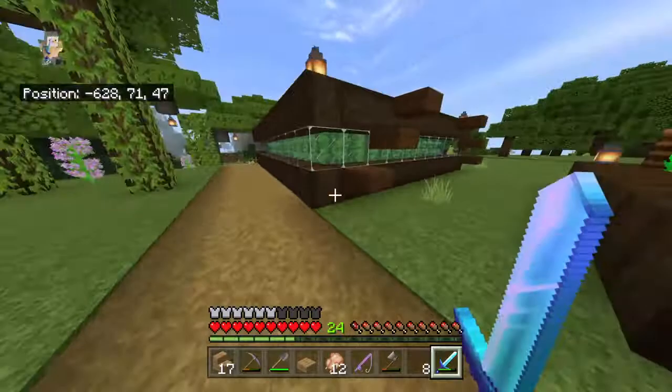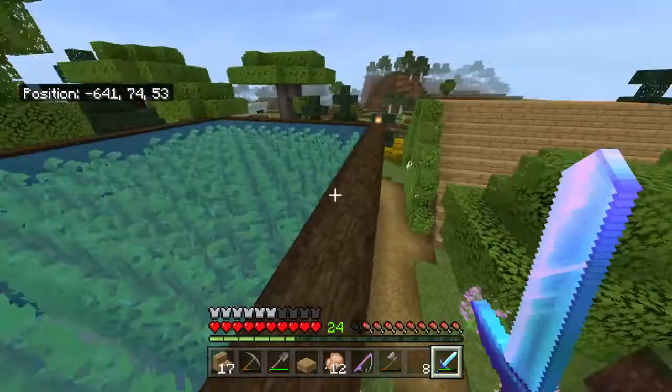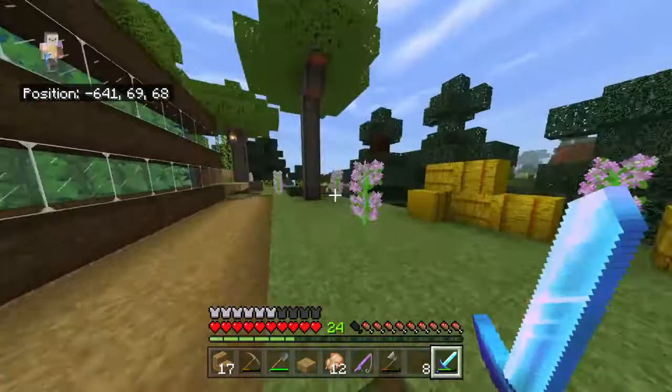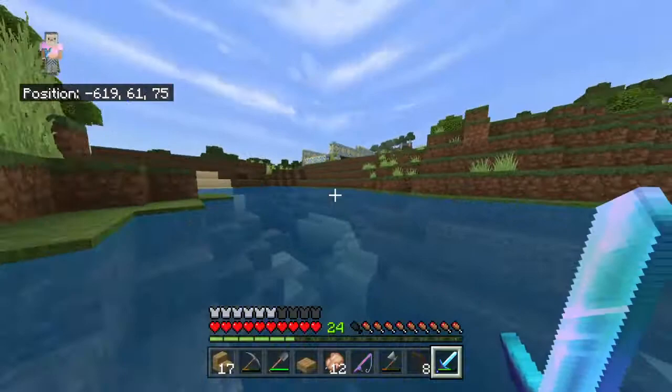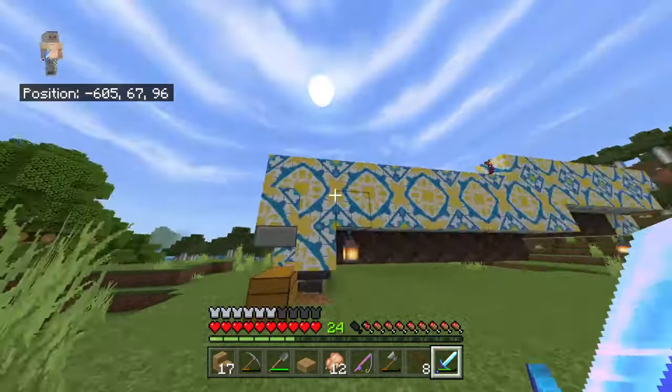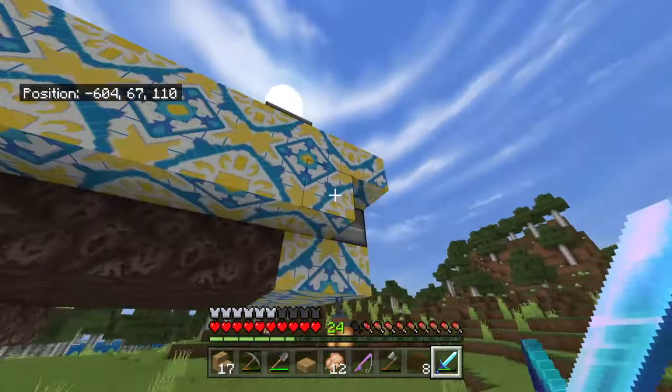But we're not here for that. We got fish — there's some fish in there — my horse stable, and they're all in there. But right there is my farm. And this is what I meant by I used glazed terracotta.